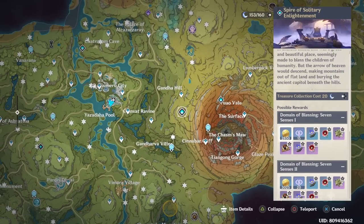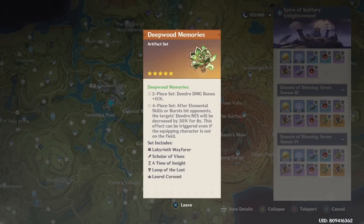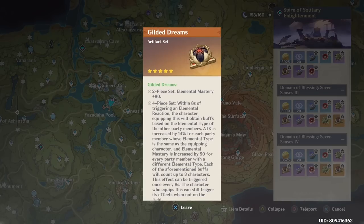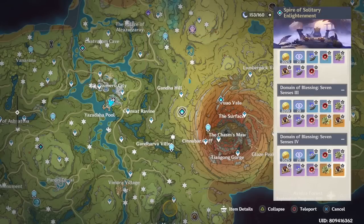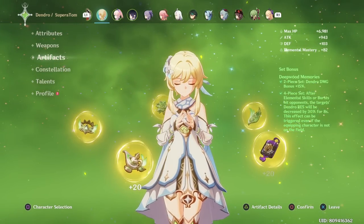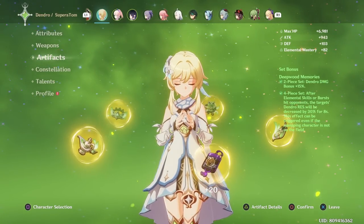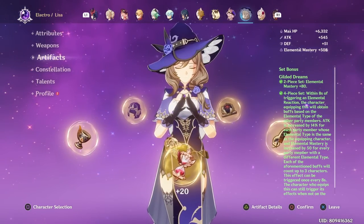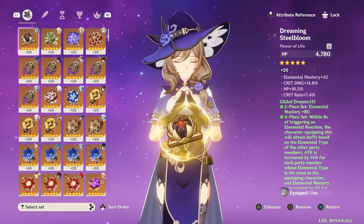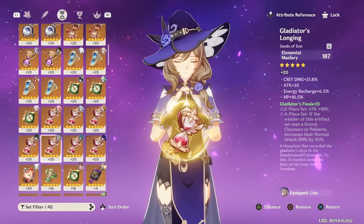Now for the most important point when farming for a character — artifacts. Nahida is going to be using the newest artifact domain, which includes the Gilded Dreams set and the Deepwood set. The good news is that Nahida can actually use both sets, so whichever gives you better stats, you can use. However, the Deepwood set is most likely already going to be used on the Traveler, so Gilded Dreams is the most viable option for most players.